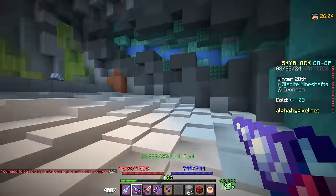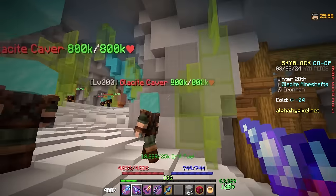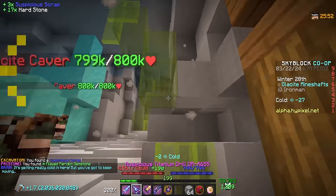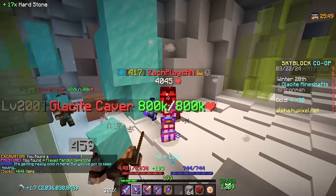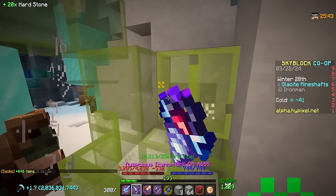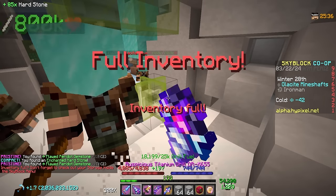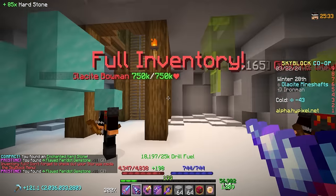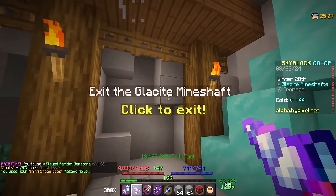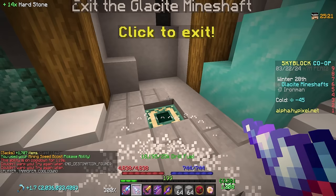You usually find a couple corpses per mine shaft. There's also a good spot to mine Peridot in here. When mobs hit you, they make you get colder faster, so keep an eye on that. If you leave the mine shaft early there's a reward — 1,000 Glassite Powder for leaving early. So you want to make sure you get out before reaching negative 100 Cold, otherwise you die.